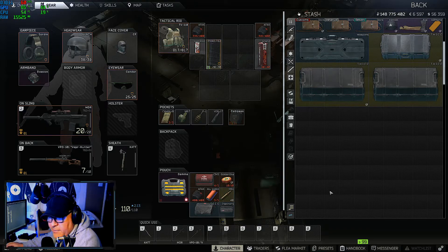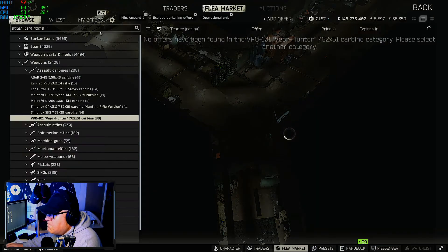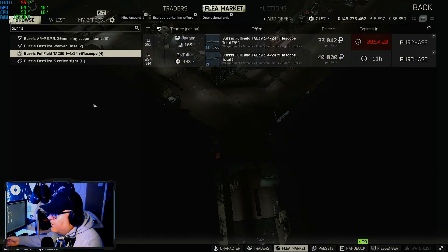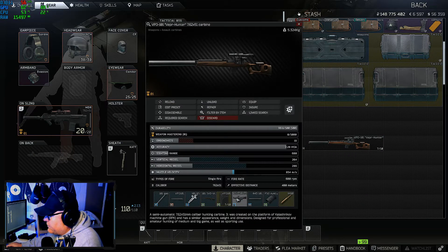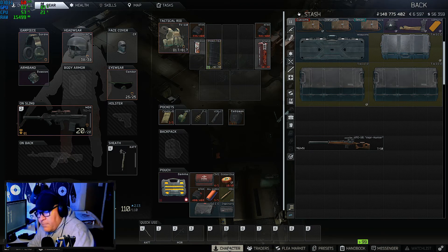So what are his alternatives if he's on a budget? The scope I would have run is just the Burris — 33,000 from Jaeger. At level 49 he has to have max traders; you max traders at level 42. The PSO costs about 15,000, so the Burris is maybe a little more, and that cost him the fight. What did he lose? His helmet, all his ammo, and one of his Strandhog plate carriers.